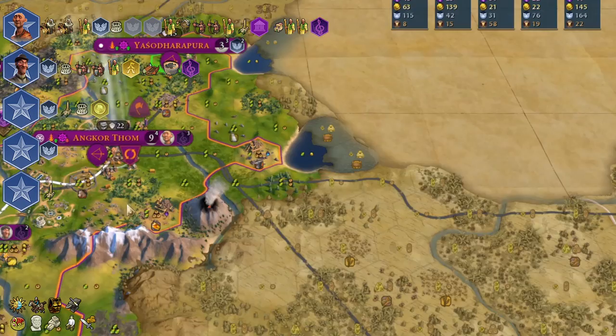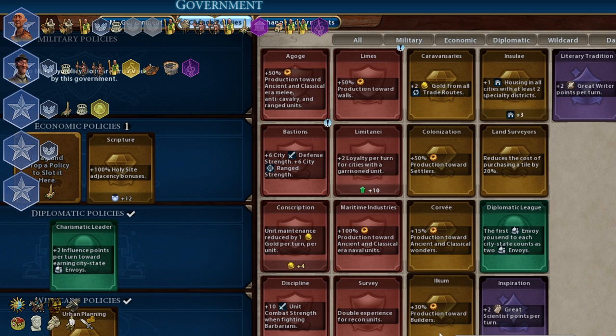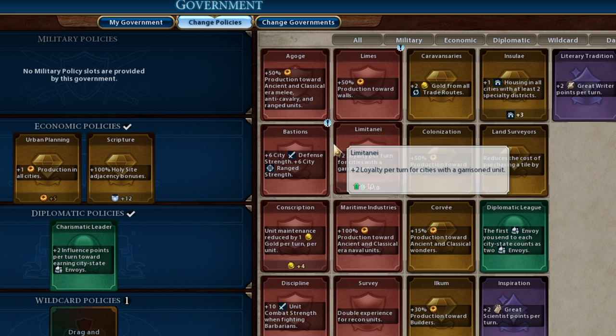You should target Feudalism in the civic tree and Apprenticeship in the tech tree. I've already finished Theology and I'm using the Scripture policy card to boost my holy site adjacency bonus. With the Saved Face dedication, I will buy five-charge builders after Feudalism. All our mid-game goals are set.